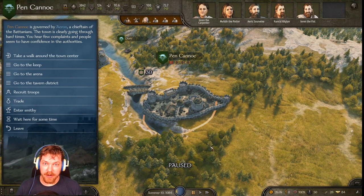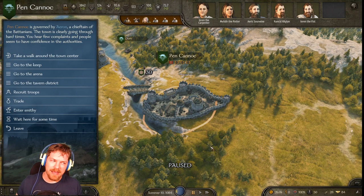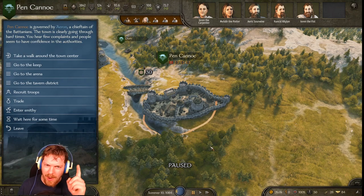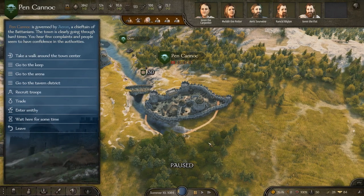To get this started, you're going to need about 26,000 dinars. So it's not beginning game stuff, but it's not unattainable. First things first, we're going to go up here to Pan Canuck. The reason we're going to Pan Canuck is because Pan Canuck has been known for having lots of pottery, apparently from what I've read on the interwebs.